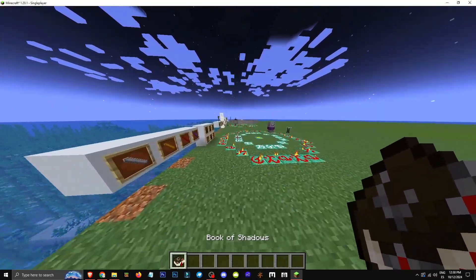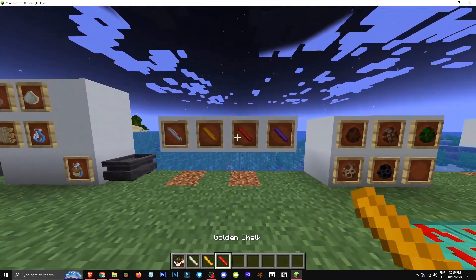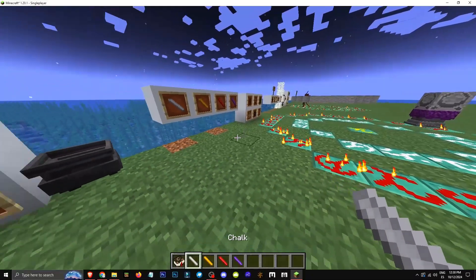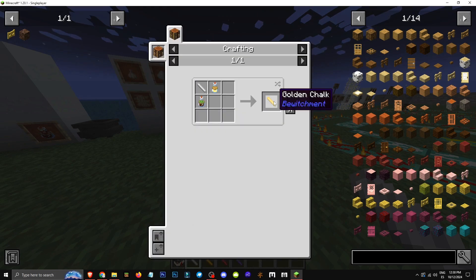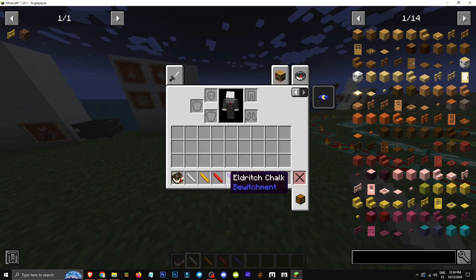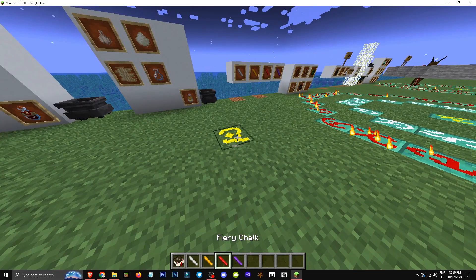Welcome to a new video where I'll show you how chalk works in the Bewitchment mod. There are different types of chalk: the normal one is crafted with any kind of bark and wood ash, which you get by putting bark in a campfire. Then there's golden chalk, fiery chalk, and eldritch chalk — I've explained how to get each of these on my channel.